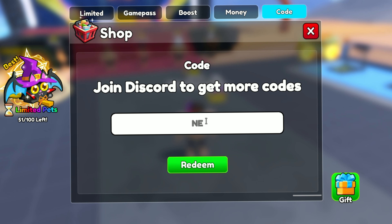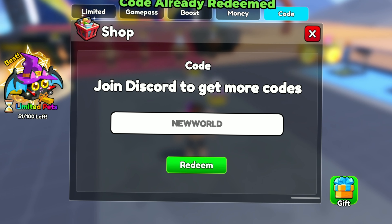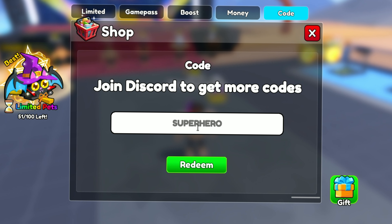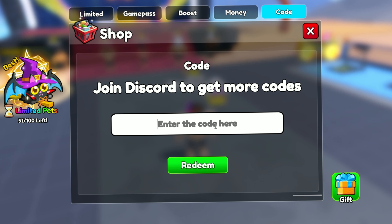The third code is NEW WORLD and this code gives you 5k flags. The fourth code is SUPERHERO and this code gives you 1k fangs.